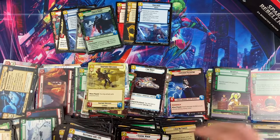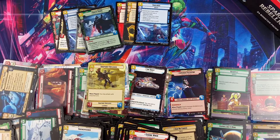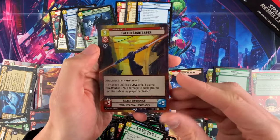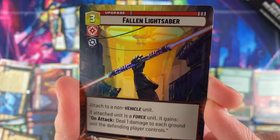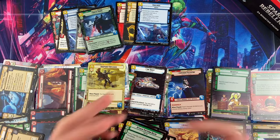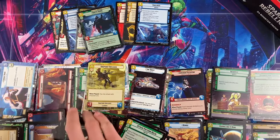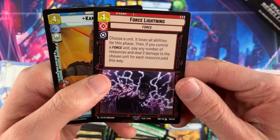It'd be really fun to find one of those hyperspace legendary foils — I haven't seen a foil legendary Vader hyperspace yet. Another rare hyperspace foil — Fallen Lightsaber. The foiling on these lightsaber cards is so nice. Two rare hyperspace foils now. Heading into box three — we're going quick to find the good stuff. Force Lightning is the first legendary in box number three.